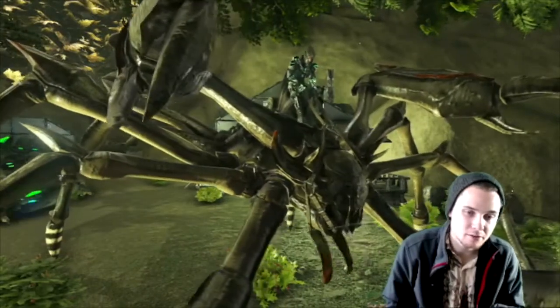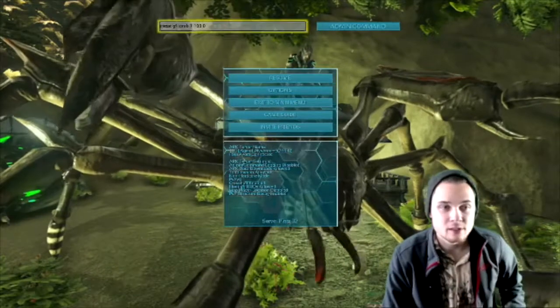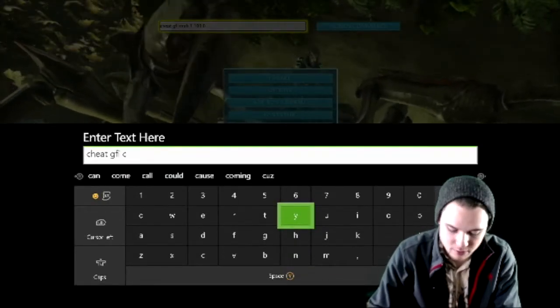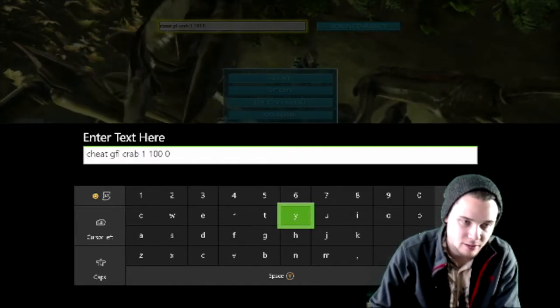Anyway, the command for the saddle is a GFI command with crab. It's super easy — I'll show you guys. It's: cheat GFI crab 1 100 0.